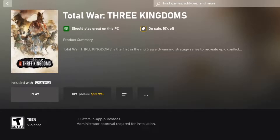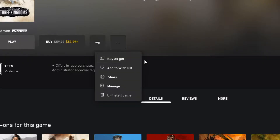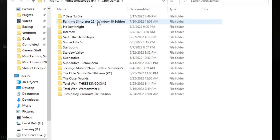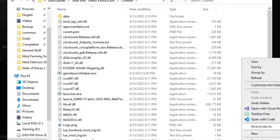So to mod Total War Three Kingdoms, you click Play here and you should be able to see this launcher menu and the mods you have available to you. Let's go ahead and get modding — we're going to go to Manage, Files, and Browse. We're going to go inside of our Total War Three Kingdoms content, and right here we're going to right-click and do a New Folder.